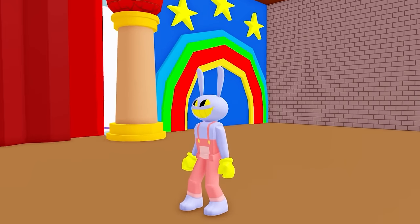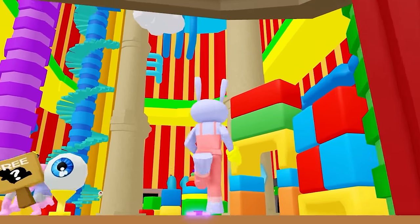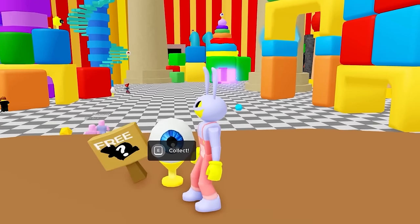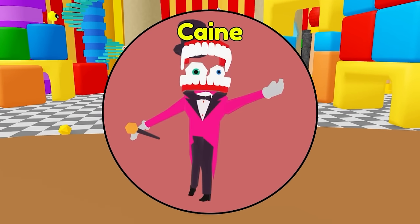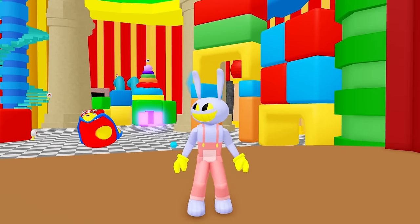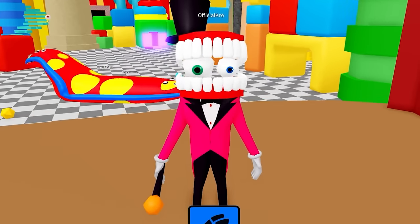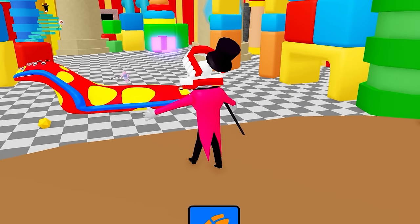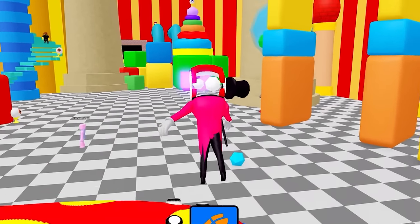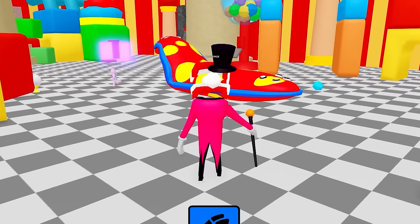Jax here, and it seems that we have returned to the Amazing Digital Circus. Let's go explore. Give it a click — we can turn into Kane. Guys, we've got to find all the morphs so we can turn into everybody, starting with Kane. Oh, I kind of have a rocket pack but it doesn't quite work properly. It's a slug monster!